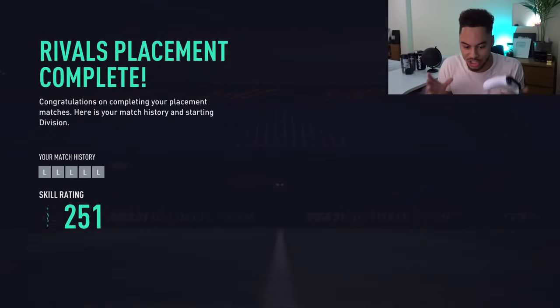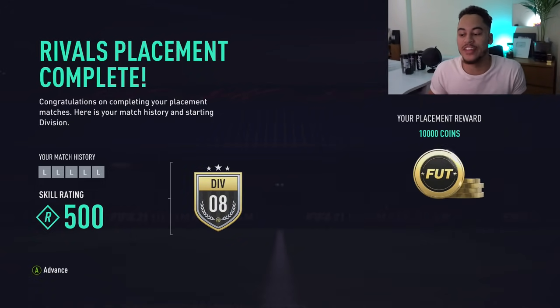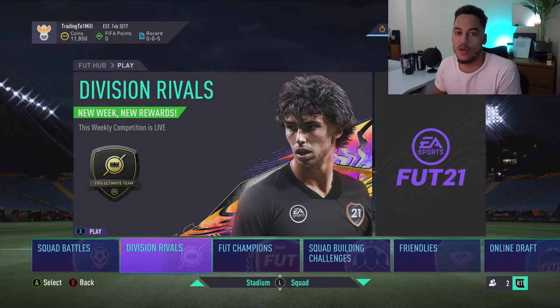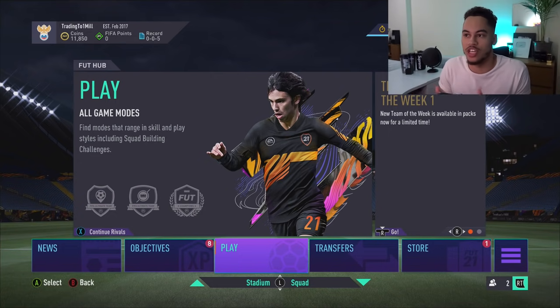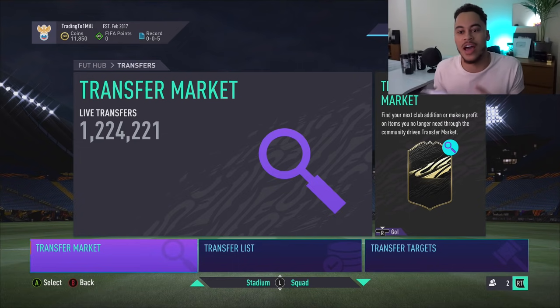I have just finished my fifth game — five solid losses — got placed in a division and received my 10,000 coin reward. Ideally you'd do this on a second account, but play on your main account as well. On Xbox you might need Xbox Live Gold to play Rivals, but on G2A you can buy a Gold membership for a day for literally one pound. We've got the 10,000 coins on this account and now you want to transfer it back to your main account.